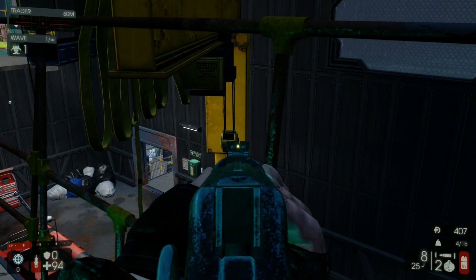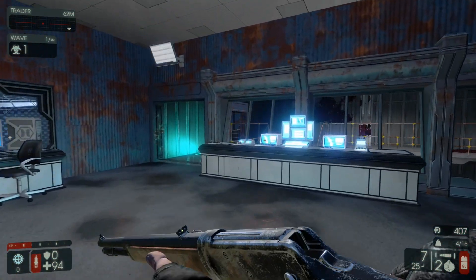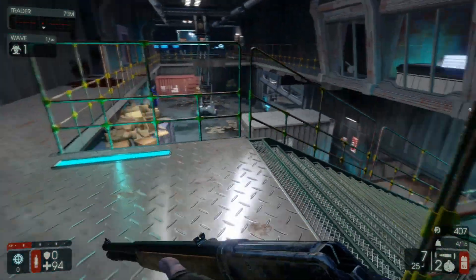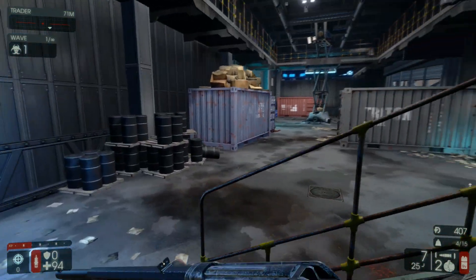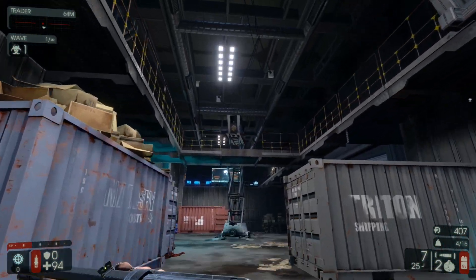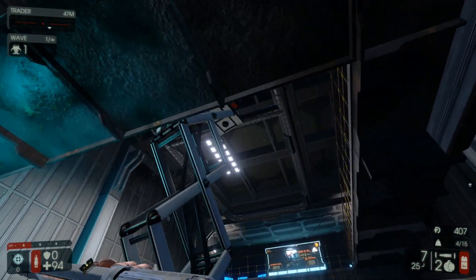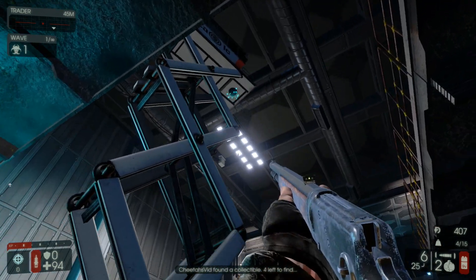From there you can turn to your right and make your way into this room here. Hug the left side and head down the staircase. Once you get to the bottom of the stairs, take a right and head towards the lift here in the center of the room, and the next collectible is going to be on the bottom of the lift right here.